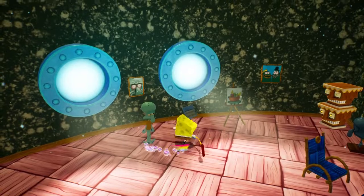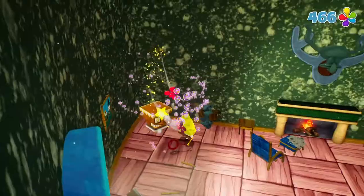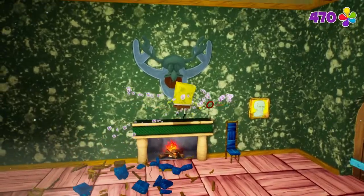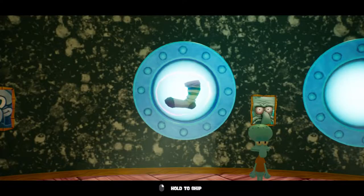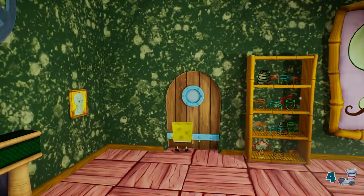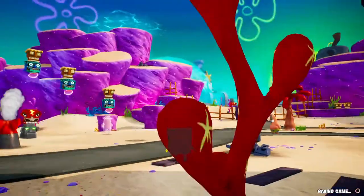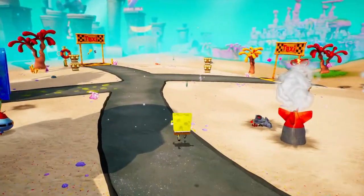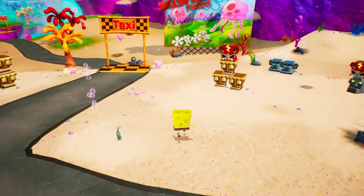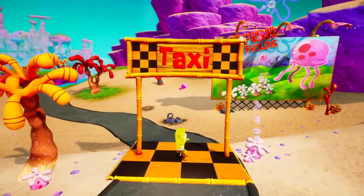We're not done — I'm gonna trash his house a little more because I think there was something I could get in here, like one of Patrick's socks. Yeah, he did have a sock in here. Another find for Patrick! How did Patrick get into Squidward's house? Better yet, how did I get in Squidward's house? Doesn't Squidward lock his door? I'm so confused.